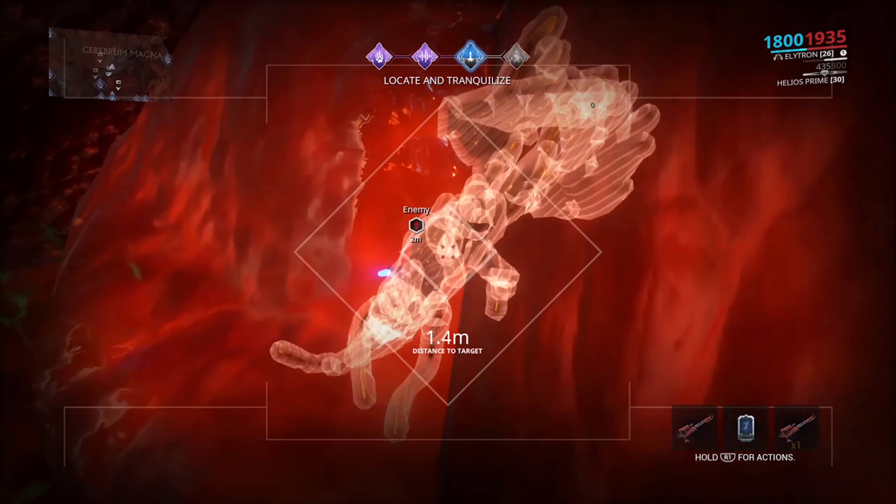Remember to trank it even if it is glitched to make it capturable. After you're done, head straight back to the Necrolisk, load in, and go right back into Deimos. Head back to the spot I showed you — rinse and repeat.